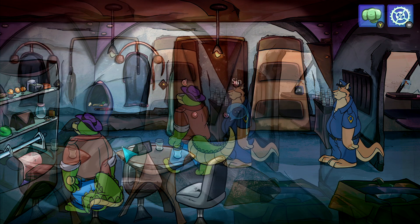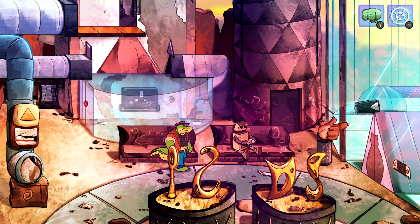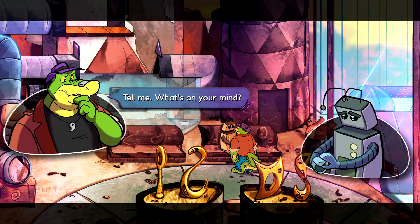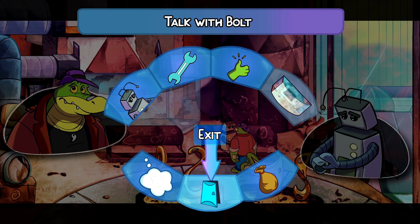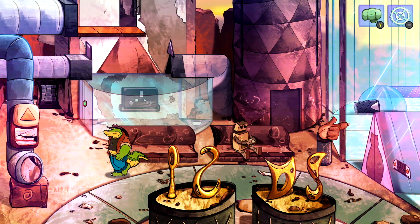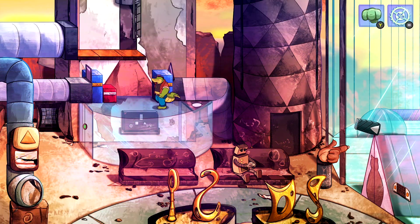Wrap up whatever you need to do in Sector 56X and continue the investigation. Eventually you'll end up at the border post. Talk to Bolt the robot and convince him to get the door open for you — you'll need access to the tower behind you. Once you get the glass dome open, do the little puzzle to create a passageway further up the tower. In the back left corner there's a vending machine — that's where we need to steal the food from. You can't break it with your fist, so we need to get to the top of the tower.